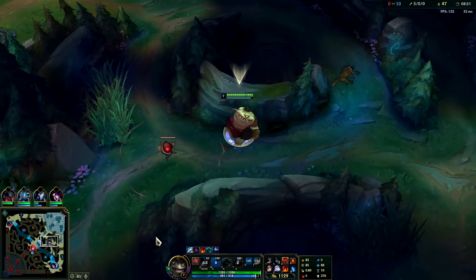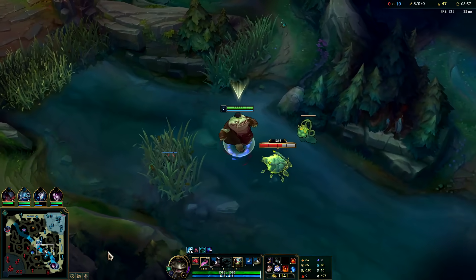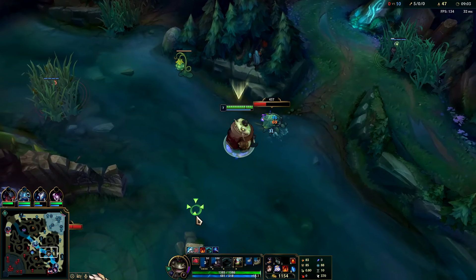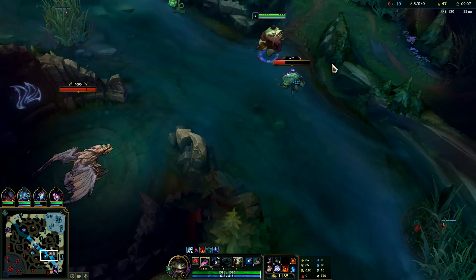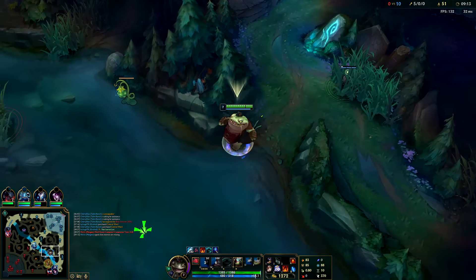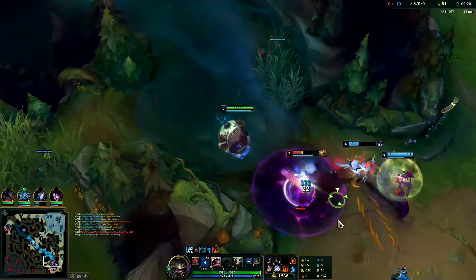All right, we've got our free boots now - very cool. We're going to get our pink ward down and pick this guy up. Normally on scuttle crabs you have a lot of control because let's say if somebody does show up - if the jungler shows up and gets on top of you, you can pick them up and just spit them away, then smite or finish them off. Kench's scuttle fights really aren't that bad. You can even grab stuff by Q then W.